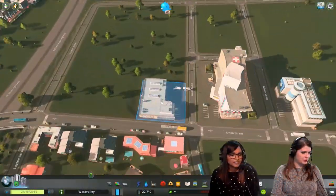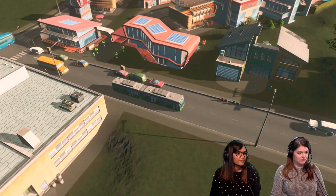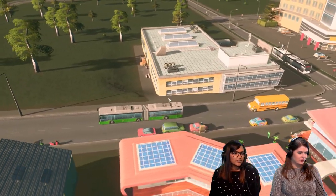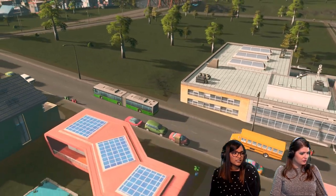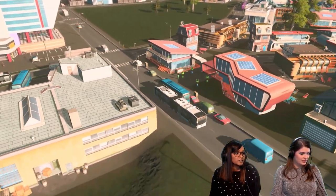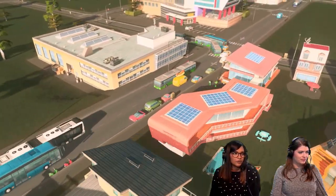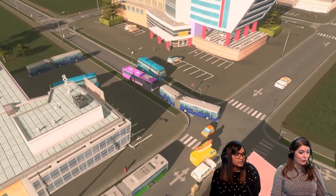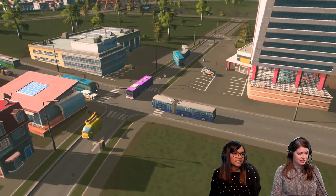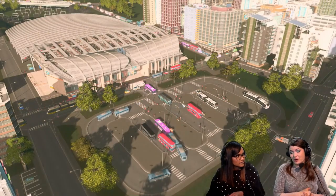After looking at the double-decker, nothing can beat that bus. But there's also the green articulated one, and the white modern-looking one — there's a debate between oldie style or the more modern look. The white one is a favorite.